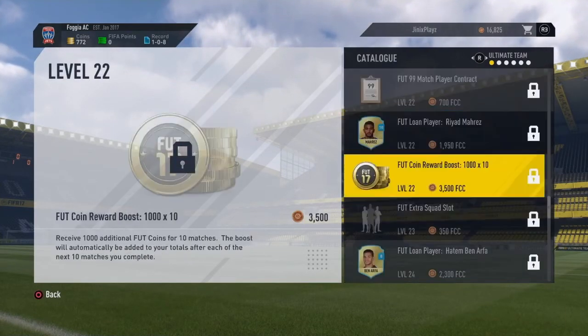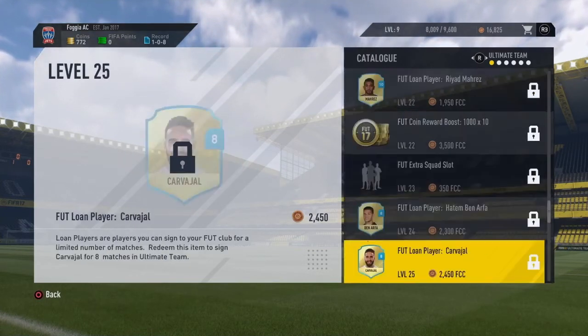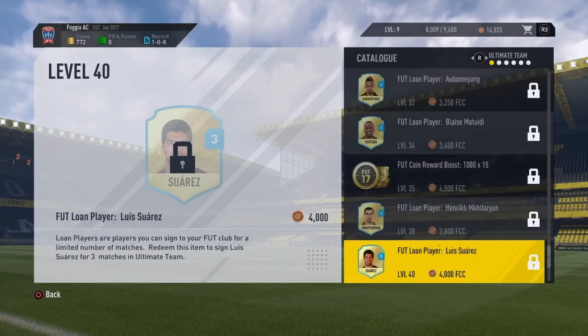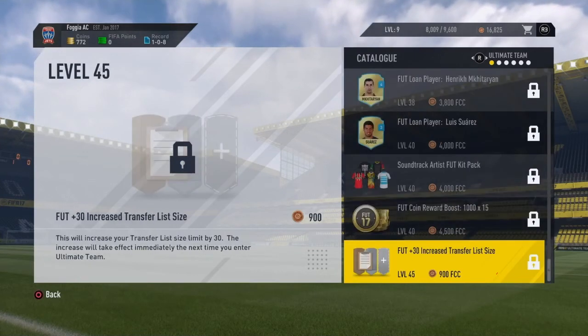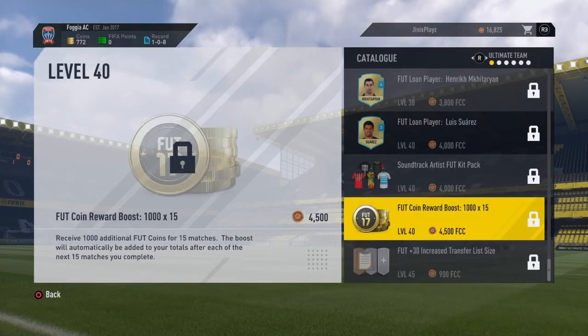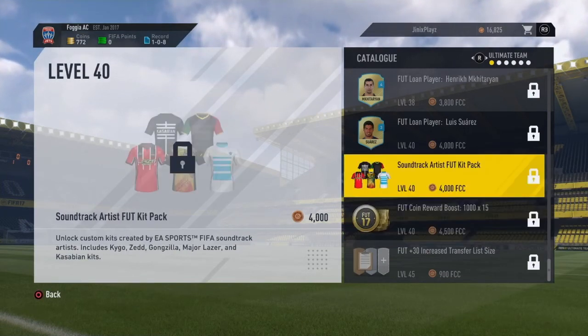Like this one — it's a decent one: 1,000 coins for 10 games, so altogether you're making 10,000. Plus you'll get the extra coins from just playing the game — you might get an extra 400, so you'll be getting 1,400 per game. And when you get to level 40, you can get 1,000 times 15 games, so that's 15,000. So that's another good one.